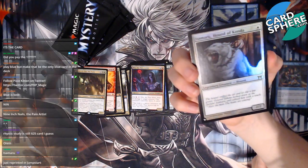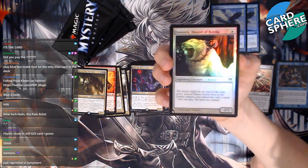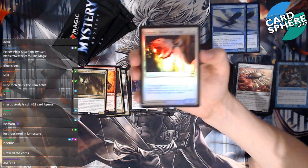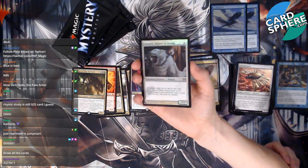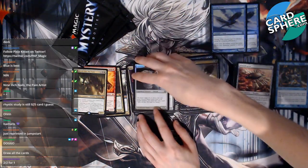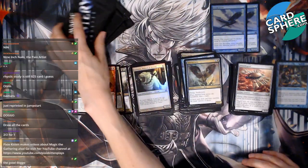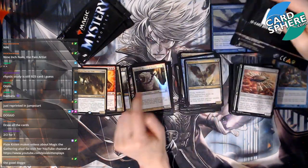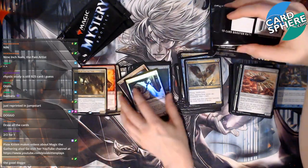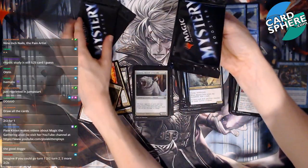Isamaru looks really cool — why is this legendary? I guess because it's a two-two for one. This was just reprinted in Jumpstart — the dog or Rhystic Study? Yeah, a two-two for one — I suppose that's pretty good. People might start making dog decks now! Possibly. The dog is foil, so there's that. Okay, let's open our next pack — we have one and two more.